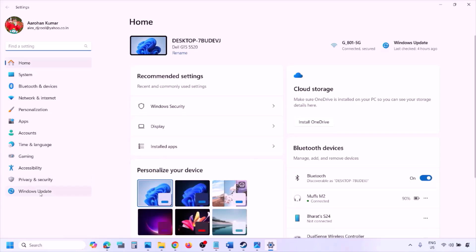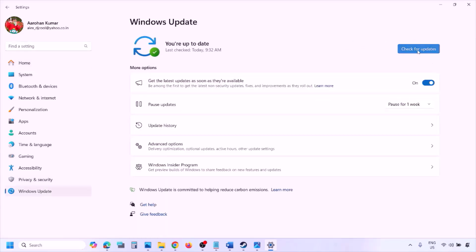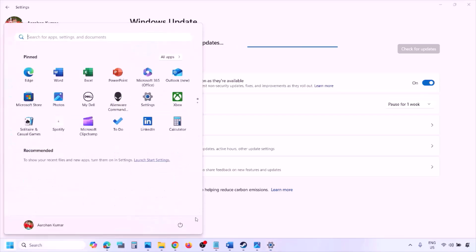The next step is to update Windows to the latest version — this is important. Go to Windows Settings, then Windows Update, and click Check for Updates. Once all updates are installed, restart your computer and after the restart launch the game and check.